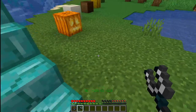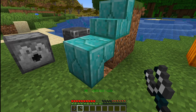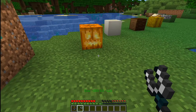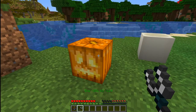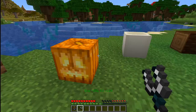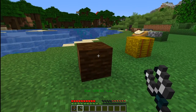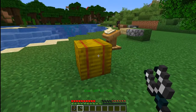You'll notice stone things sound like stone. But other blocks have different sound effects. The pumpkin sounds like a pumpkin. The bone sounds like bone — whatever bone sounds like. Wood sounds like wood. And hay sounds like hay.